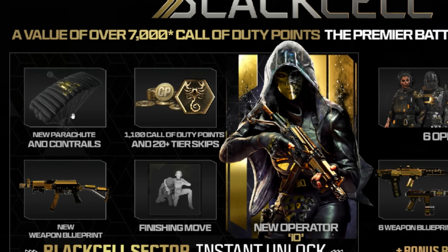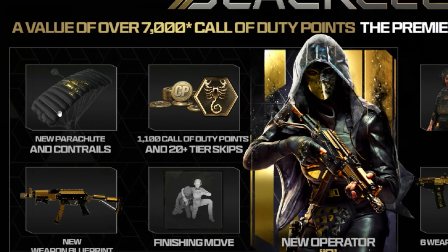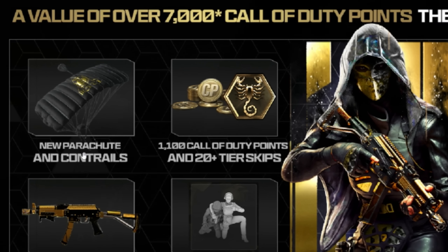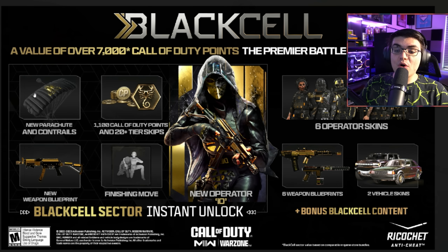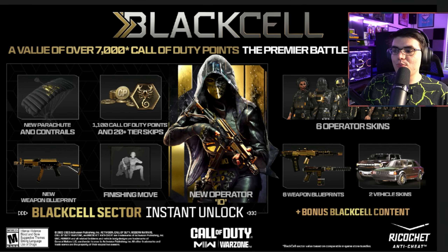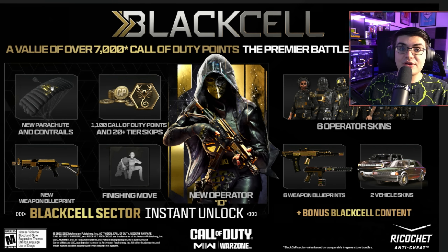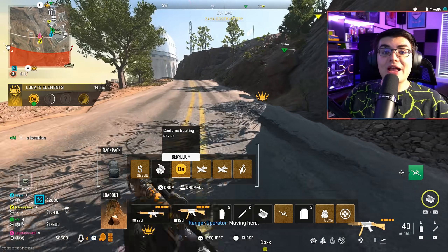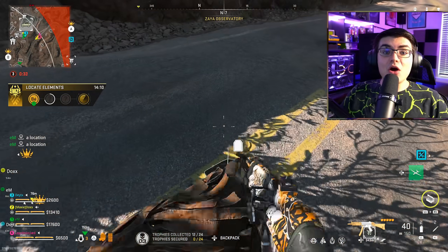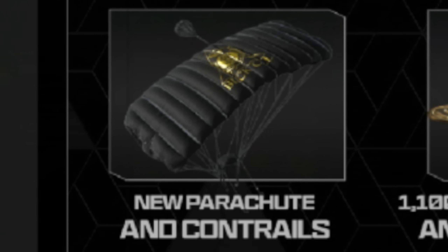Hopefully this isn't going to be a feature exclusive to Black Cell. Now that they've added this first one, hopefully there will be other ways to unlock new parachutes through events or bundles. They didn't break down how this works — we don't know if this is something you'll equip in the customization menu or if it's tied to the new Black Cell operators. When playing any Battle Royale maps, when you spawn in, fly out of the plane, or jump off a building in DMZ or Battle Royale and use your parachute, this is the parachute you'll see, and it's going to have contrails as well.